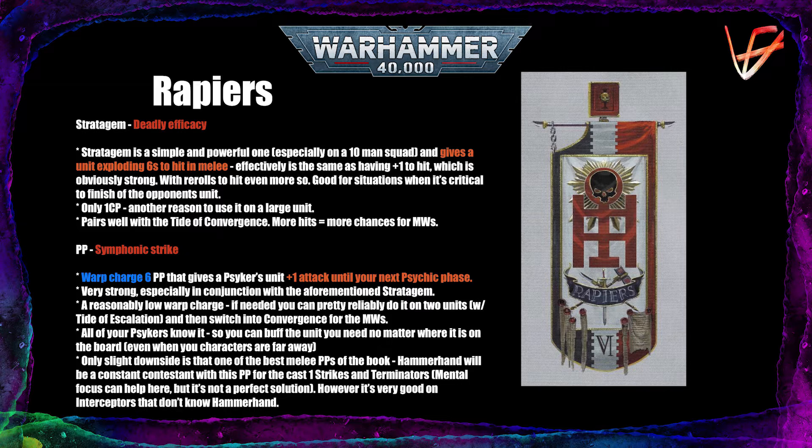It gets even better because Rapiers have one of the best Psychic Powers in the whole Codex, allowing you to give a unit plus one attack until your next psychic phase. So one unit of 10 Strike Marines from Rapiers can dish out five attacks each with exploding sixes to hit — that's 51 attacks before the sixes. With Draigo nearby you'll be rerolling all ones and twos, generating more sixes and more hits. You can also use it on multiple units with Tide of Escalation, which makes even a humble five-man Strike Marine squad dangerous — especially if you spend 1 CP on Mental Focus to give them Hammerhand.